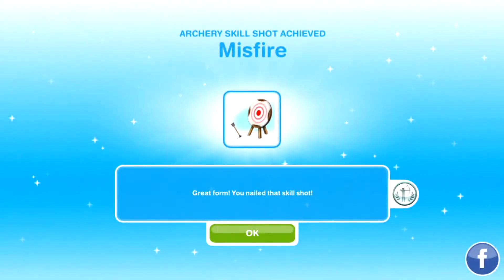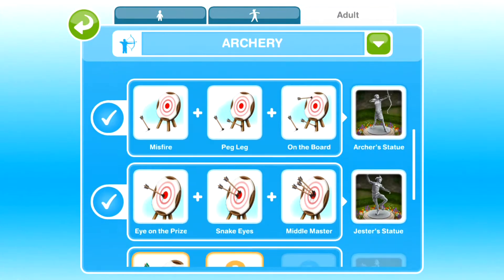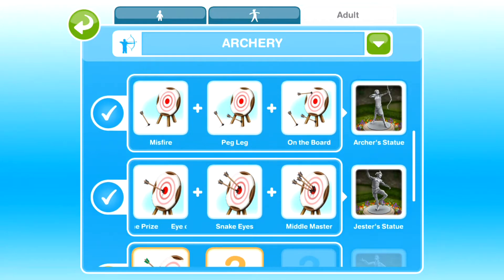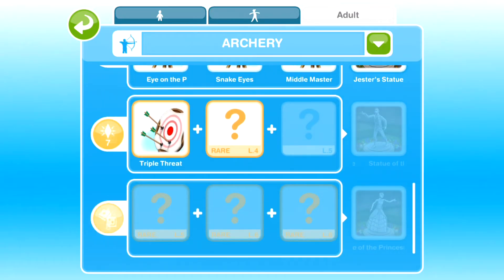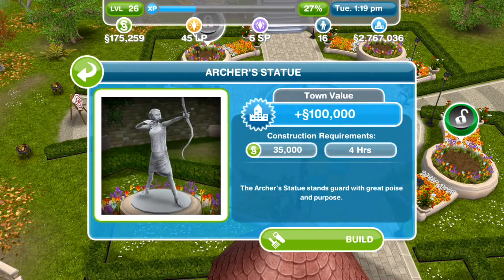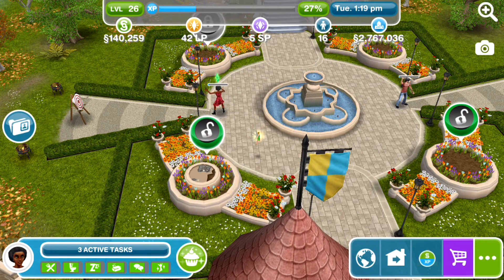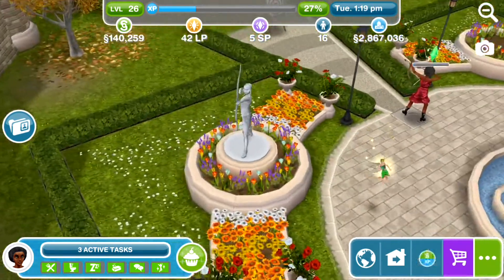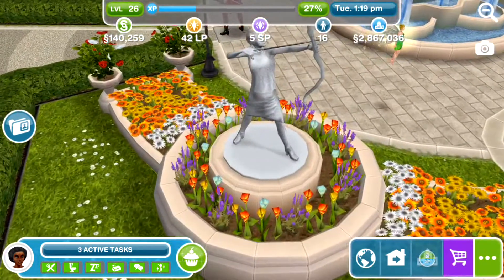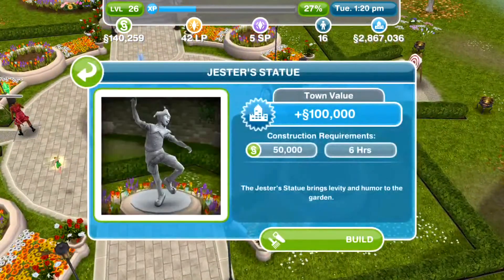When you collect the first three collectibles, you unlock different statues. The first three unlock the archer statue, and the second three unlock the jester statue. There are four statues around the area that we can build to make it look pretty. Let's go ahead and build the archer statue - this is 35,000 simoleons and it takes four hours to complete. It's now finished - oh nice, there's a little girl archer! It looks like a little girl archer. That's a nice little statue.